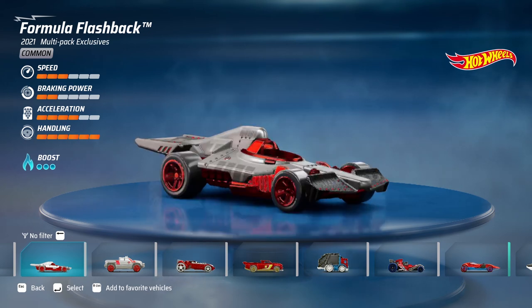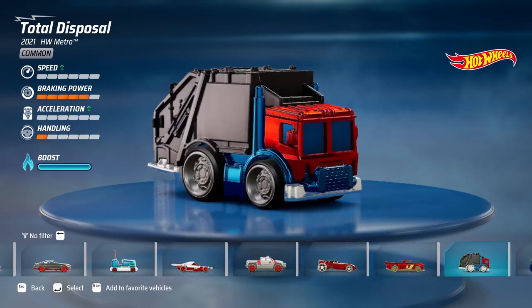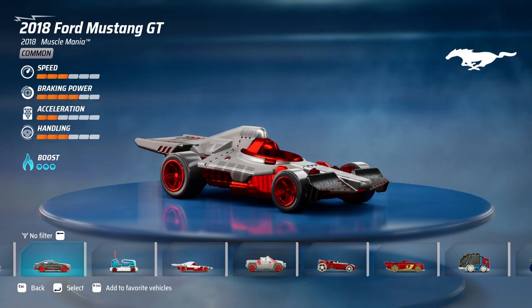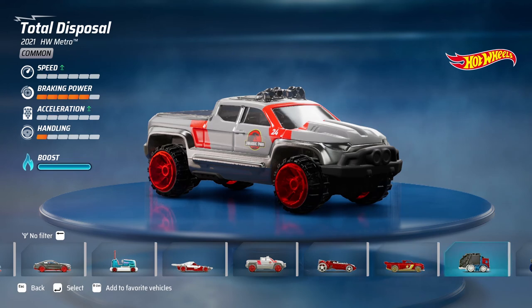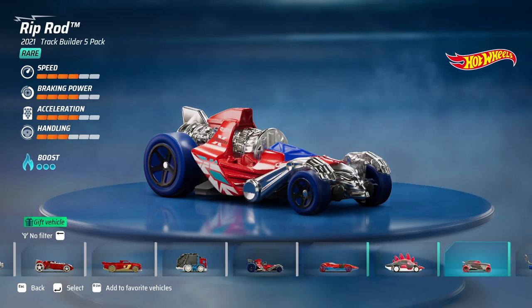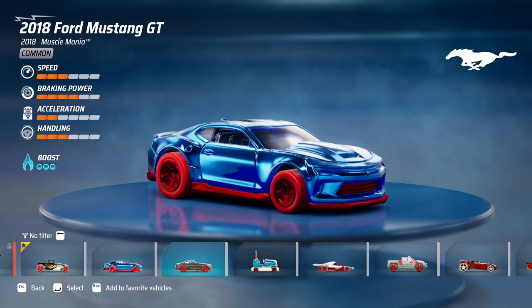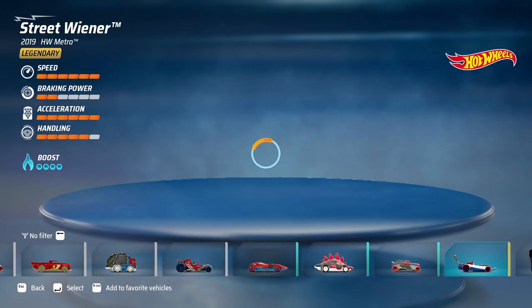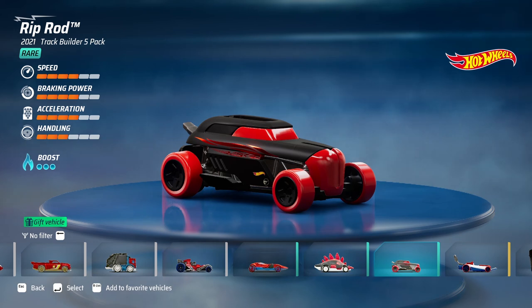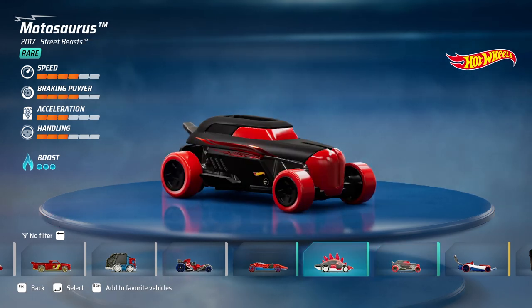Which car are you going to use then? I'm going to go with the bone shaker. What about that red fast one that you got? I drove it but it's very hard to steer. What about — let's see. I keep remembering a lot of these cars don't really have good control. You want to be able to handle the drifts, so get one that has good handling. Oh look, this one has one more better stat except acceleration compared to the dinosaur. Let's try it out. Let's do that one.